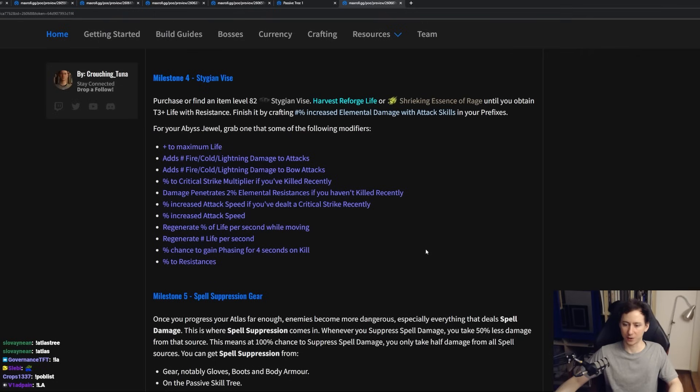Stygian Vises are very, very strong options for our belt slot because they give us access to Abyssal Sockets, and Abyssal Sockets have very good stats for elemental attack builds. Purchase a Stygian Vise of item level 82+ and use either Harvest Reforges or Essences to guarantee resistances or attributes on them. You're looking for anything with life and resistances, as well as an open prefix to craft increased elemental damage with attack skills. For your Abyss Jewel, you want maximum life, flat elemental damage to attacks or bow attacks, critical strike multiplier, penetration, any attack speed modifier, any regeneration modifier or resistance, as well as phasing on kill.